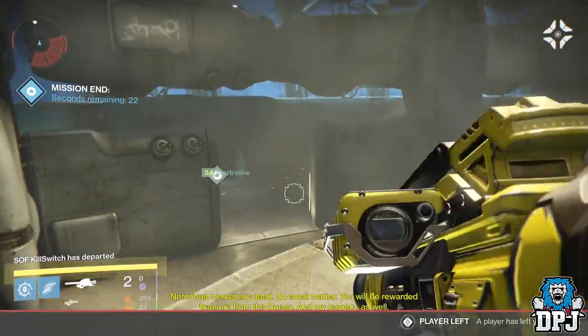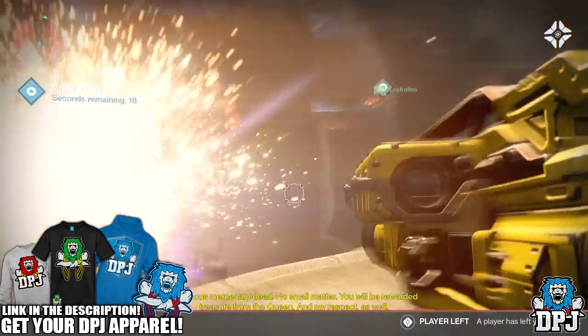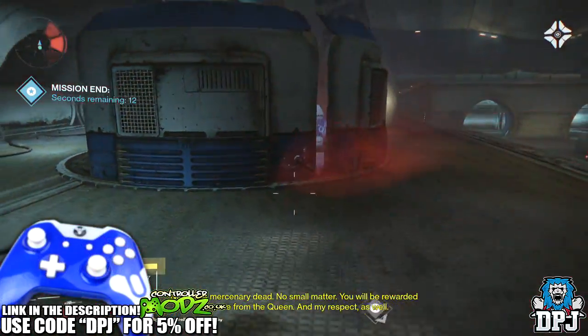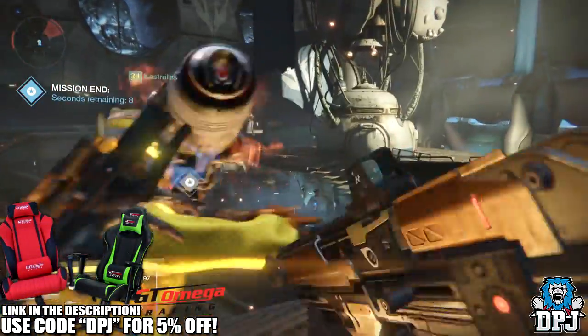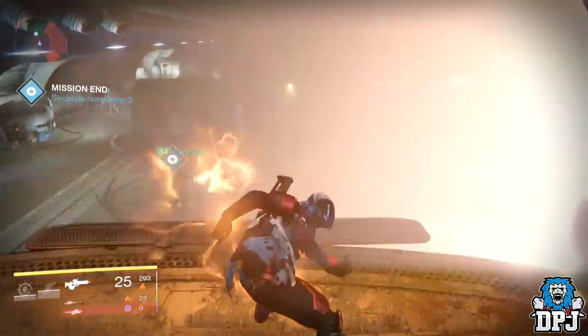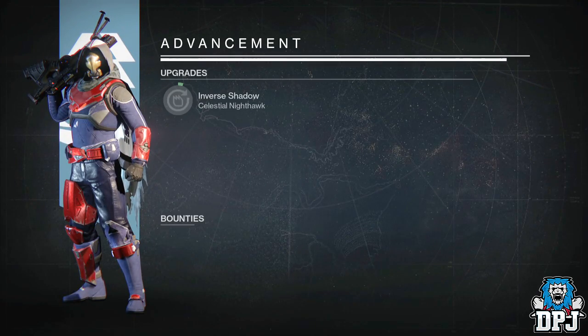What's going on guys, it's your boy DPJ here today with another Destiny video. In today's video I'm going to run you guys through my nightfall looting results for the past week. Last week it was Taniks Discard — we had Branded, Void, and Solar modifiers, quite a pain. I managed to run through it on all three characters, soloing it on my Titan, which I will link in the video description.